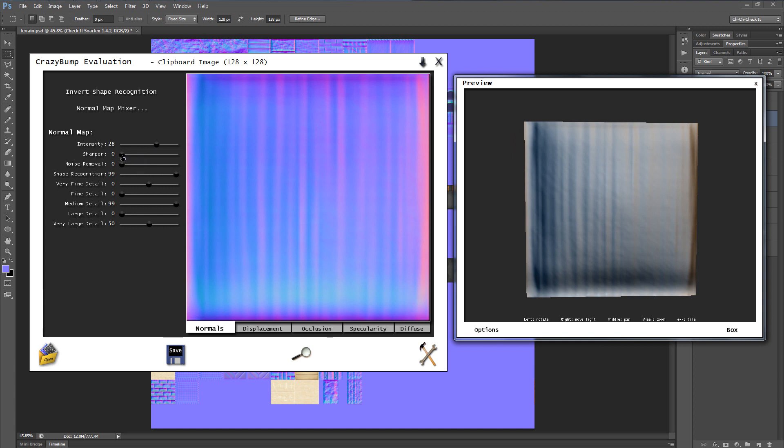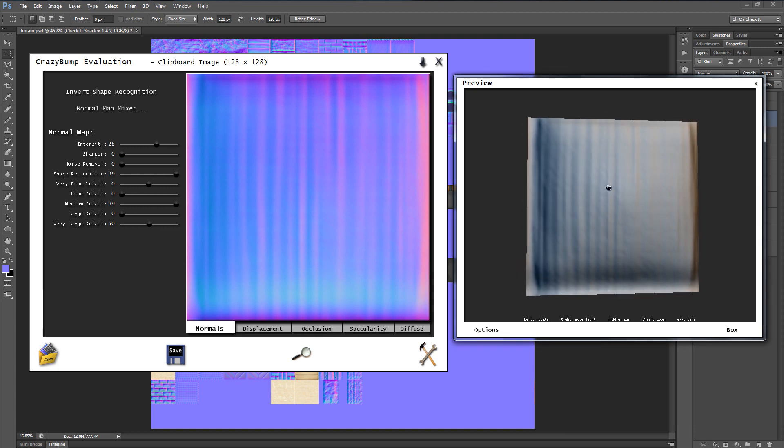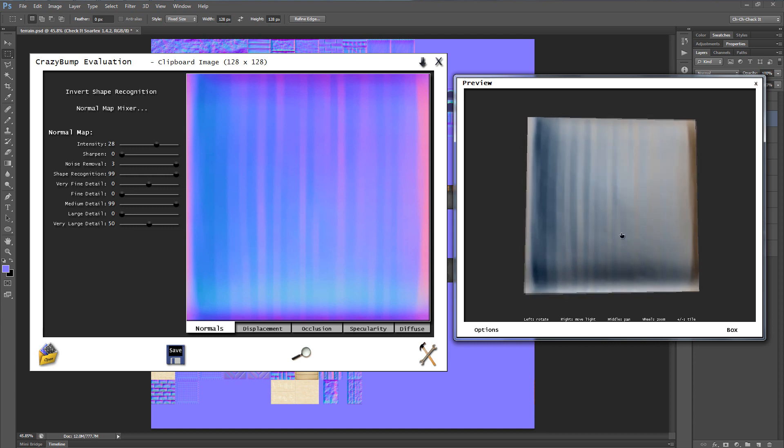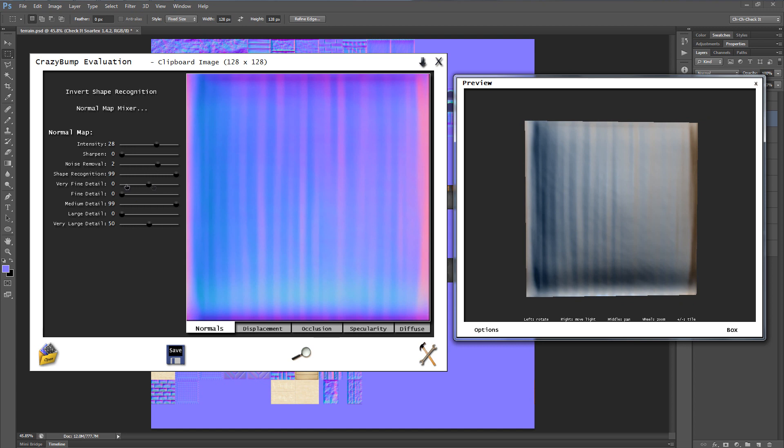Sharpen will sharpen up all of the small details that are in the original texture. In this case, it's not something we want to apply because we want the watermelon to be nice and smooth. Something that works great, especially for Minecraft textures, is Noise Removal. If you've worked with Photoshop, you know noise is just the random dots and pixels. Increasing noise removal will smooth out the overall normal map and make the bevel look more smooth and clean. There are only three points on that slider, so I'll leave it at two.